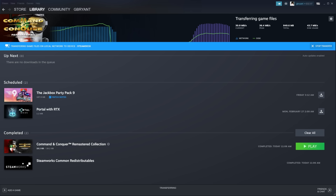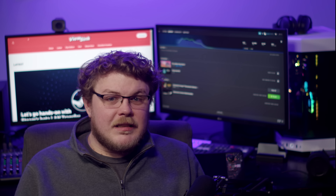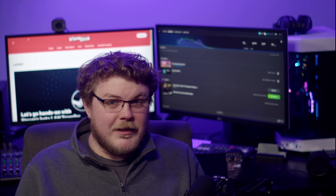It's interesting to note that in my testing, transferring a game from PC to my Steam Deck was only marginally faster than downloading the game over the internet. I have a fiber connection that tops out at around 32 megabytes per second, and Steam seems to have throttled local network sharing to around 36 megabytes per second, which is only nominally faster.